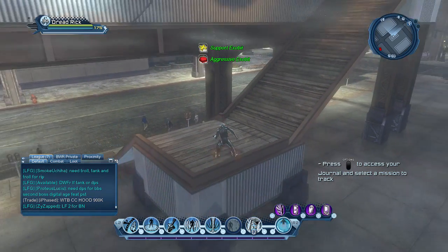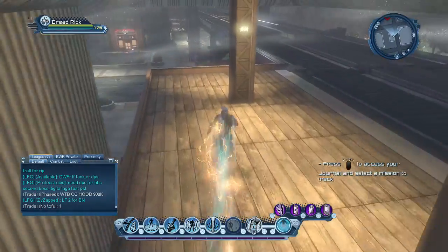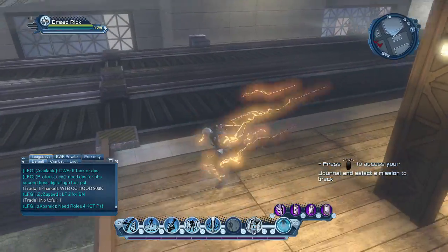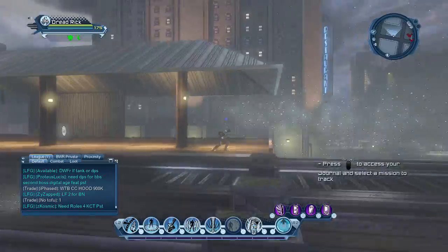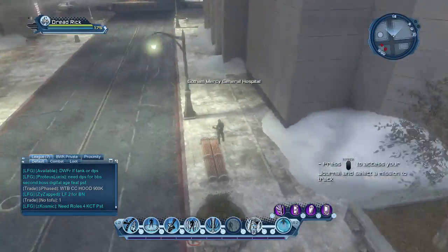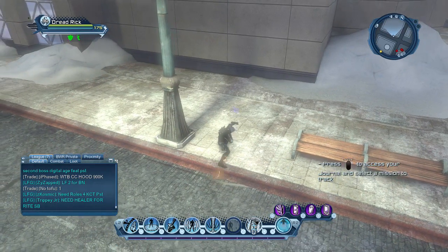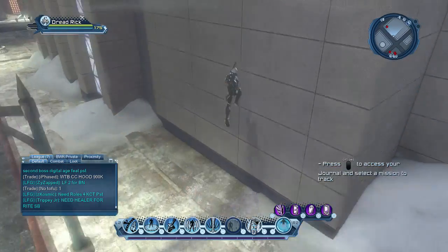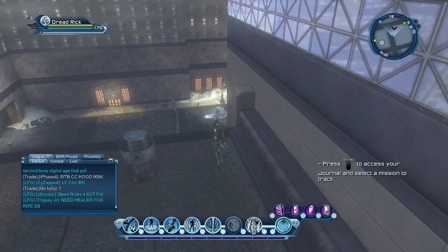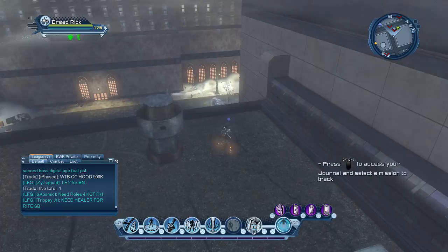Go up the stairs, and after you go up the stairs you want to go south. Right behind that investigation, you'll find another spawn point here, right south of that investigation or briefing. Next, you want to go west in between this bench and this streetlight — you'll find another spawn point right here. Now go up this building — right here by this chimney thing you'll find another spawn point.